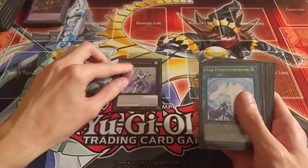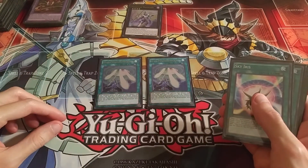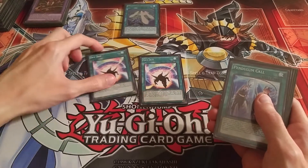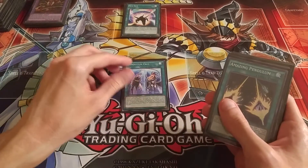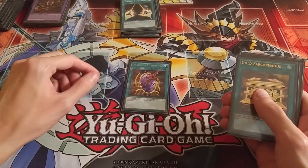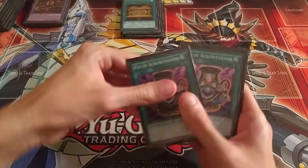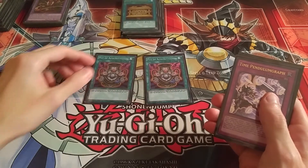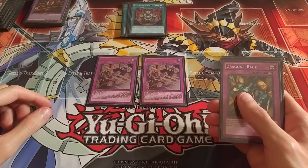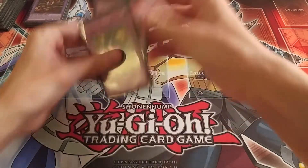On to the side deck: I've got the second Time Star Magician, the other two Star Pendulum Graphs, the other two Sky Iris, the third Pendulum Call, the third Amazing Pendulum, the third Dragon's Mirror, the third Gold Sarcophagus, the other two Pot of Acquisitiveness to get back banished cards, the other two Time Pendulum Graphs, and the last two Dragon's Rage. That's it for the side deck.